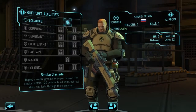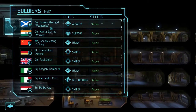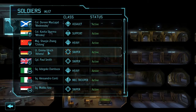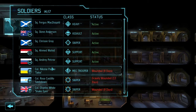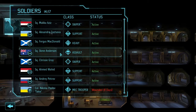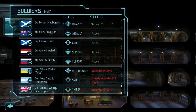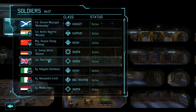Doreen's finally made Colonel. Whiskey's still there. Zhang should level up pretty soon. Emma's already up to Lieutenant. Paul just got a promotion. Adoki and Mr. Conti have been doing pretty well, even though I don't use their classes very often. We're almost at a squad of six colonels again — trying to get there, slowly but surely.